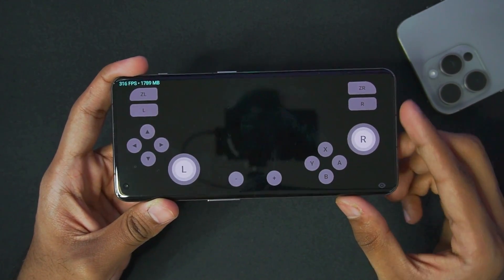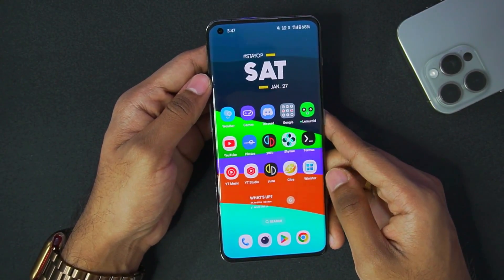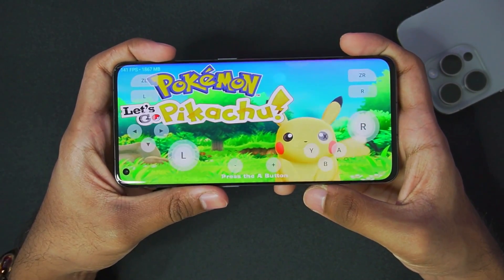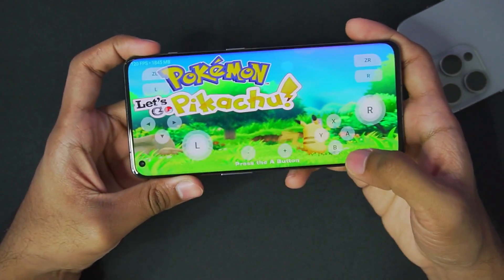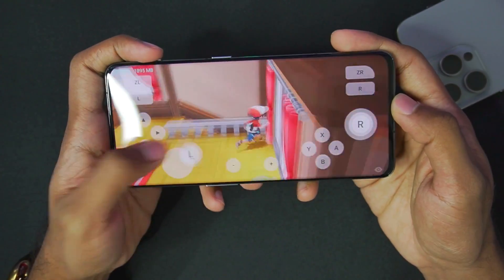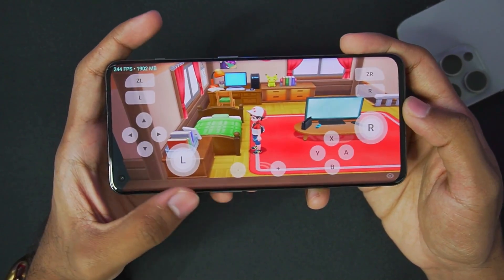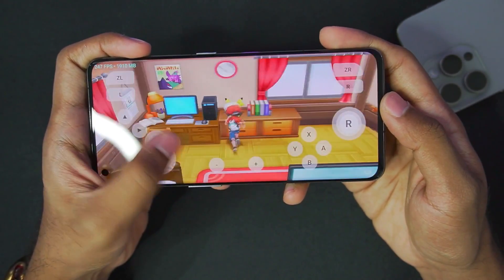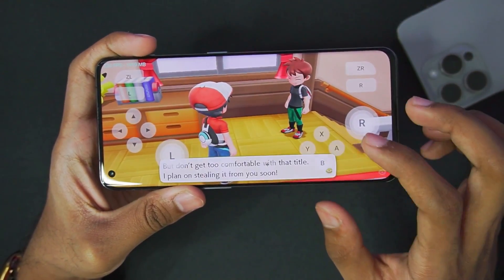I forgot to add the save file, so let me do that now. Alright, I've added a save file, and at the top left corner you can see we are getting more than 100 fps while emulating Pokemon Let's Go Pikachu on Android. Oh my god — guys, this is actually next level performance. I have never seen Pokemon Let's Go Pikachu running at 250 plus fps. What the actual heck — this is unbelievable.